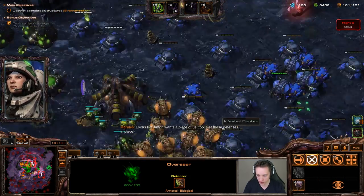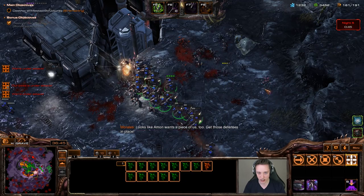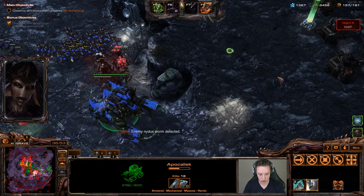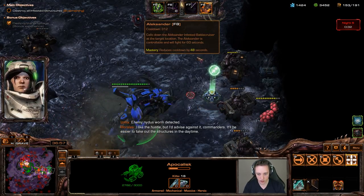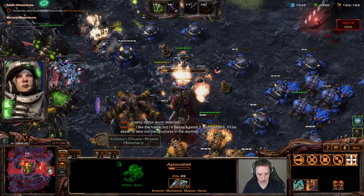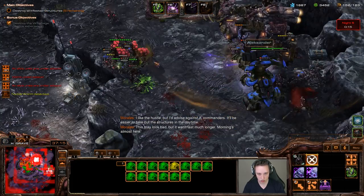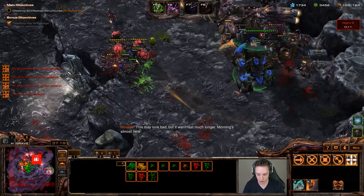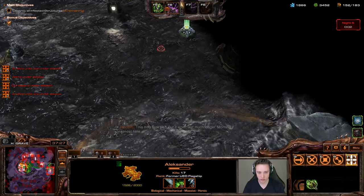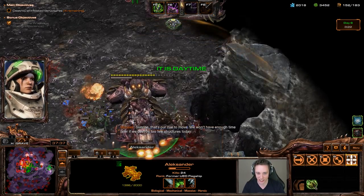If I can get my units over there and get high ground vision, I can drop the Alexander up there too. I think these are the last buildings. There's actually a Nidus worm in the middle of our base — I didn't think that would be a thing. Only five buildings remaining; they must be up here. And it's daytime once again — that should be this one taken care of.